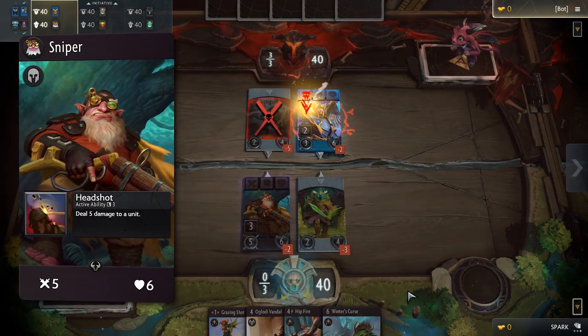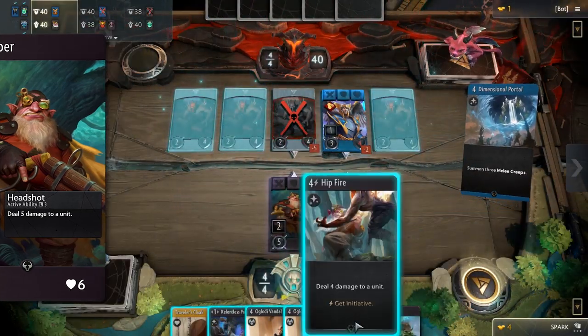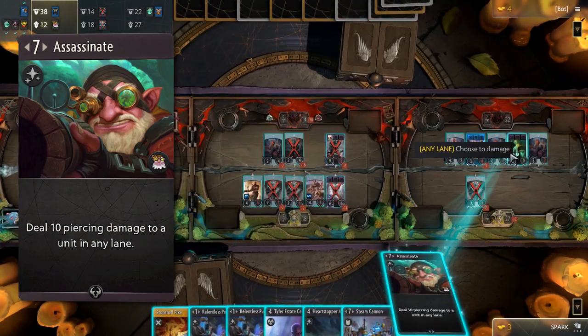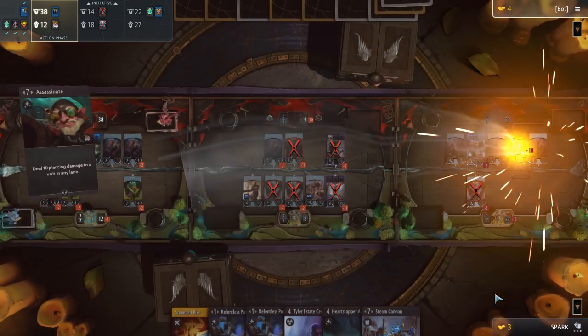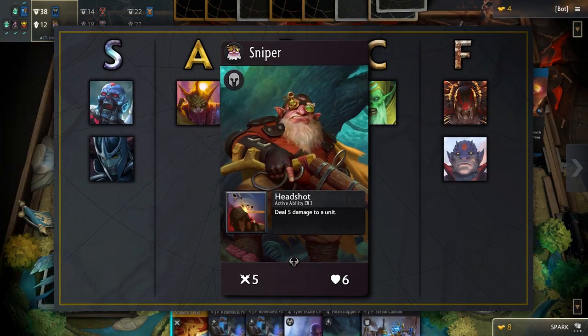Sniper is a very similar hero to Lion in stats. However, his passive, which deals 5 damage with a 3 round cooldown instead of Lion's 4, is a lot better. His signature is also one of the best removals in the game — for 7 mana, it deals 10 piercing damage to a unit in any lane. Very fitting for a Sniper. Removal on a multi-lane scale makes this card very valuable, and you will get 3 copies of it if you draft Sniper. Due to these reasons, we put Sniper in the A tier.